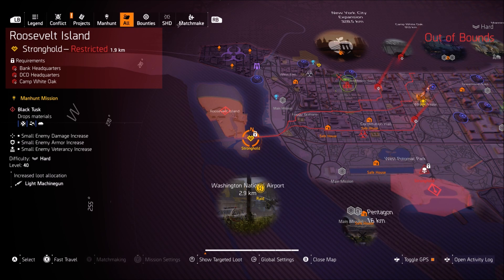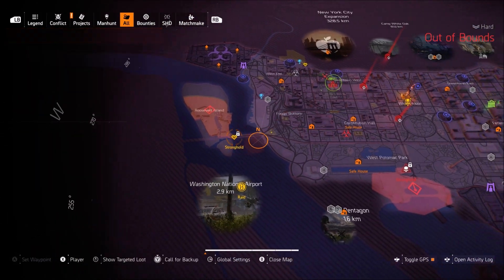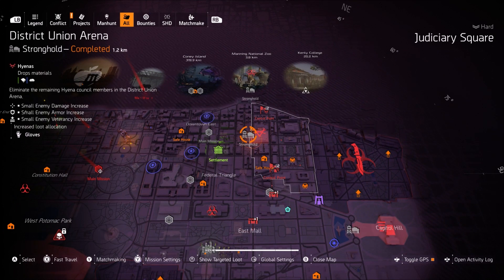Roosevelt Island is probably the easiest one in my opinion — it took me about an hour and 20 minutes. It wasn't too bad; actually pretty quick for a legendary mission, and you have a lot of room to funnel the NPCs. District Union is where I actually got my Bighorn Assault Rifle — I'll show you guys the clip real quick.